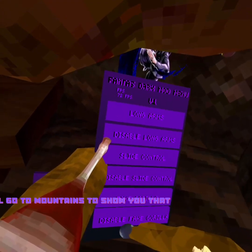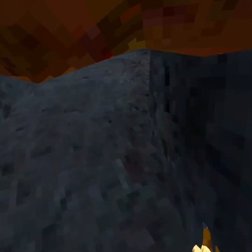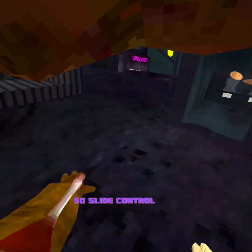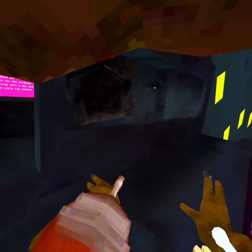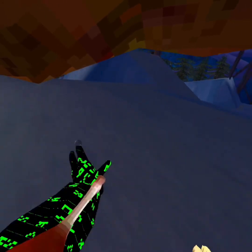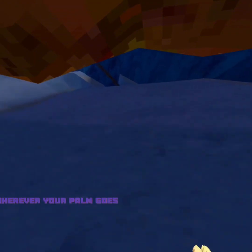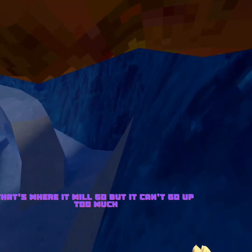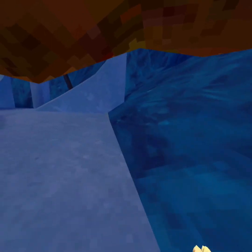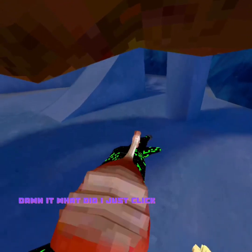We have Slide Control — I'll go to Mountains to show you that. Fake Gorilla doesn't work. So Slide Control: the only thing you have to steer is your palm — wherever your palm goes, that's where it will go, but it can't go up too much. I'm still getting used to it.